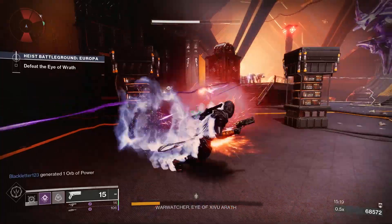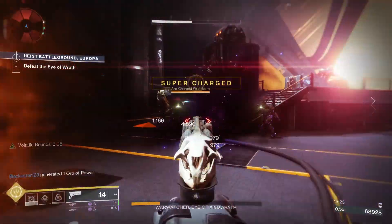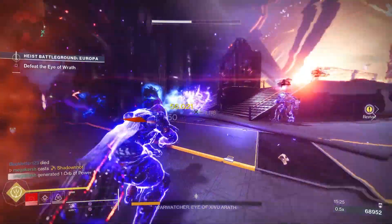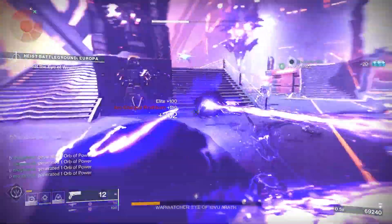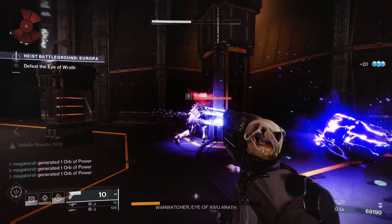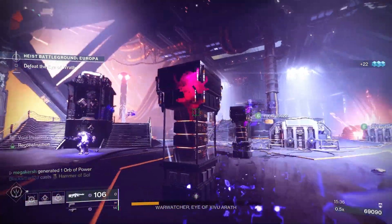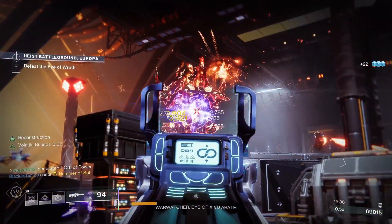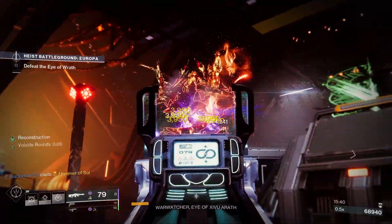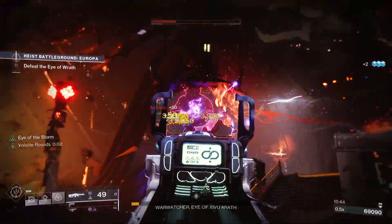Normally you'd want to run an activity solo to maximize kills, but with Rat King it's very specific to fireteam kills. So Grasp of Avarice, Altars of Sorrow, Blind Well on the Dreaming City, or the Shurochi checkpoint in the Last Wish raid are all very good locations. The most efficient is probably Shurochi, but these are just a few suggestions — you may already have a favorite place to level up Catalysts.